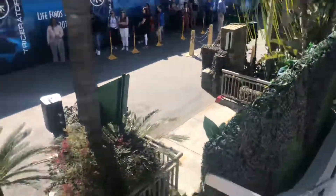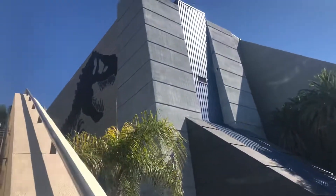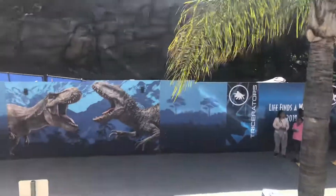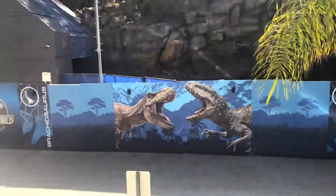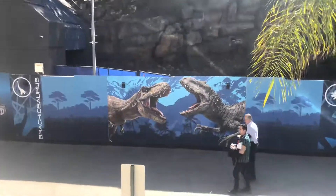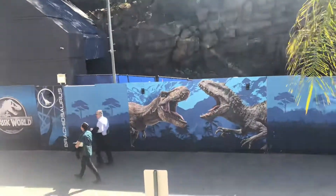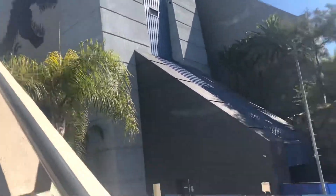The T-Rex encounter. The Raptor encounter is right over there. And I love this new color scheme they got going on on the walls. I can always see the T-Rex through these construction walls. Right there is where the T-Rex and the Indominus Rex are going to be fighting, right at where you drop down the splashdown.